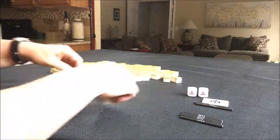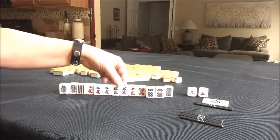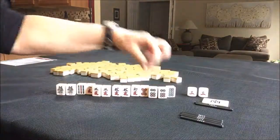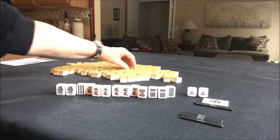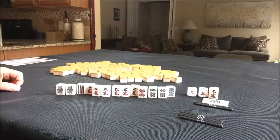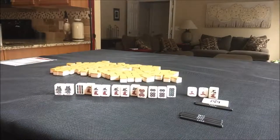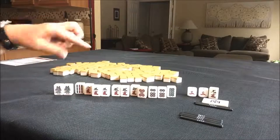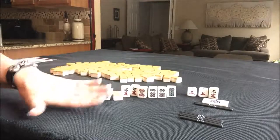Pair, pair, pair, pair — we just need to pung, pung, pung, pung. Maybe we could make the five dot the pair, and we could get Akadora for that. I forgot to draw Dora — Dora is one crack. We have no Dora. So I would do Toitoi here. If you would do something different, let me know. We might be able to do Pinfu, but I think there are a lot of gaps and too many pairs. If you disagree, write it in the comments section.